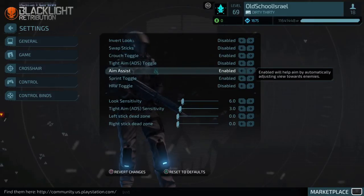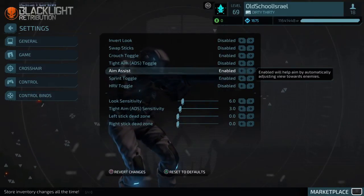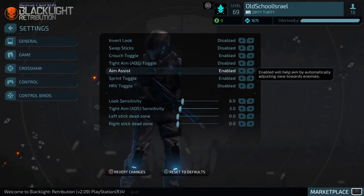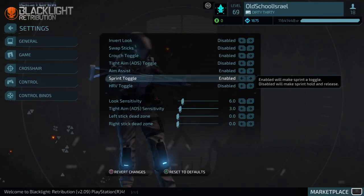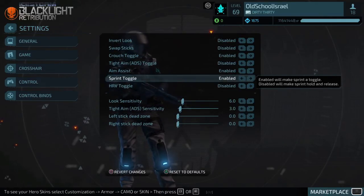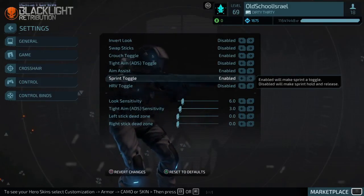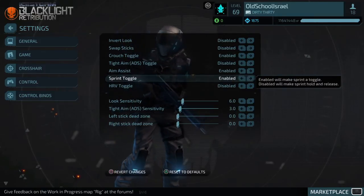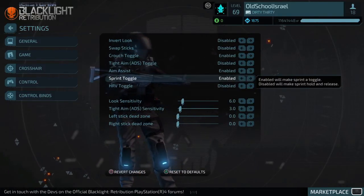Aim Assist is personal preference — I use it disabled sometimes and enabled sometimes, it just depends on what you prefer. Sprint Toggle — you want that enabled. The reason is once you click to sprint, you don't have to keep holding L3. One click and you're already sprinting, and you click again to stop. It's pretty nice.